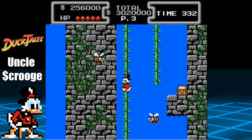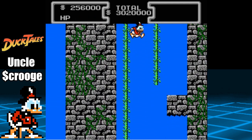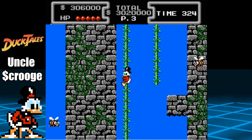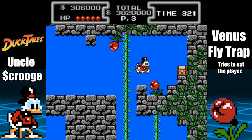Keep climbing up and when you reach the screen with the two bees flying, make sure to collect the red diamond from that chest. Jump over the Venus fly trap and grab the ice cream if needed. From here, we need to head left.